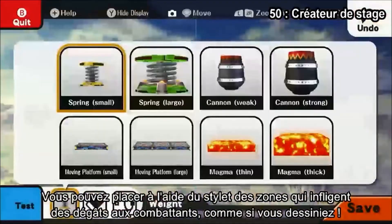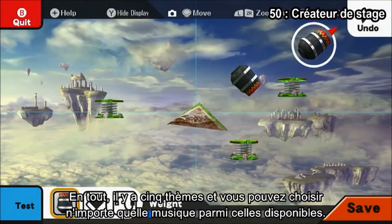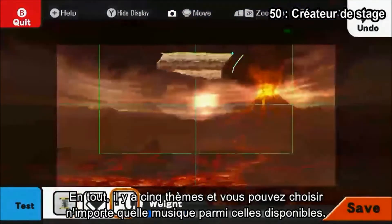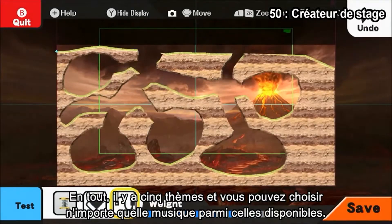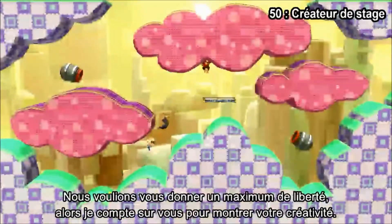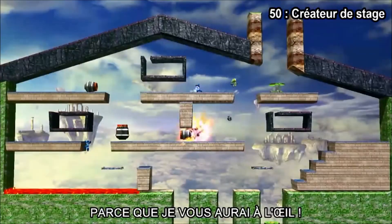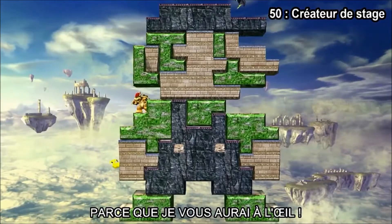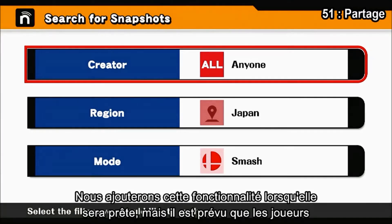You can place areas that damage fighters with your stylus, just as if you were drawing. There are plenty of themes you can set up as well — five themes in all — and you can choose any music you like from the various songs. We aim to give you lots of freedom, so you better get creative, because I'll be watching.